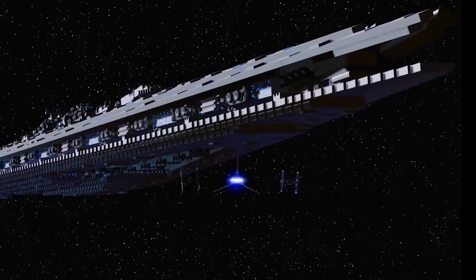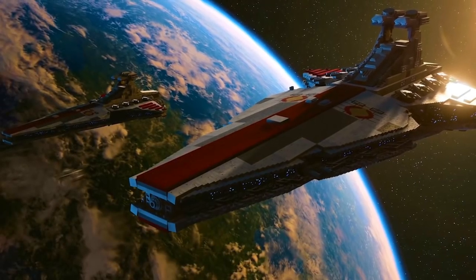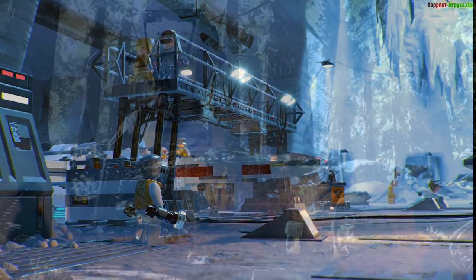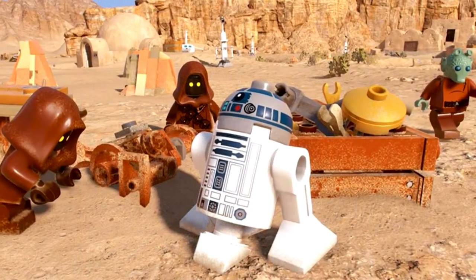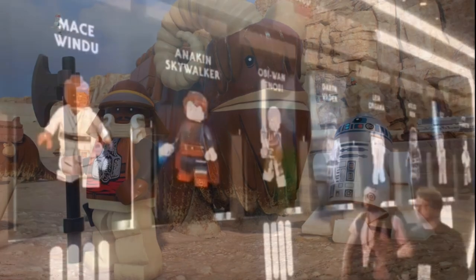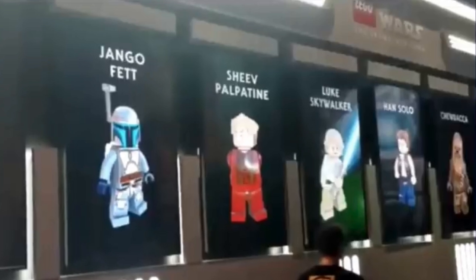First up we have E3 2019, where Lego Star Wars: The Skywalker Saga was officially revealed — pretty much out of the blue. We had no idea this game was in development at all. We got a few screenshots: the Super Star Destroyer, the Venators, Hoth, Endor with Ewoks and an AT-ST, and Tatooine with Boba Fett, Lando, a Bantha, and R2-D2. You can also see the dynamic weathering system, where moving through different planets changes the weather and it shows on your character.